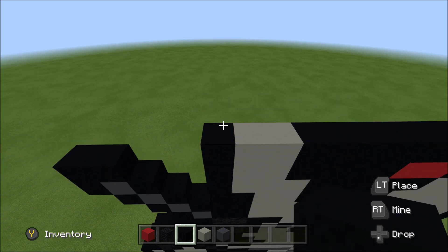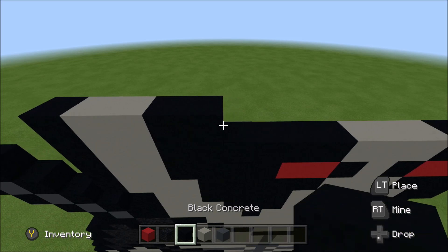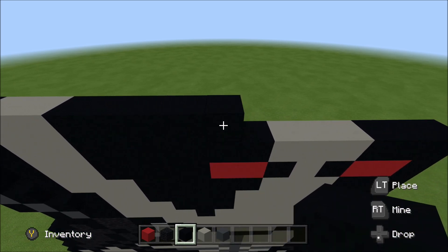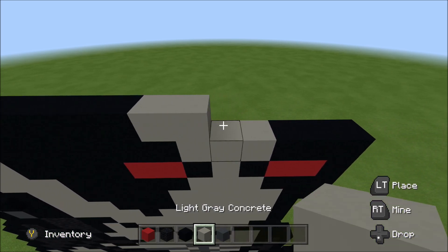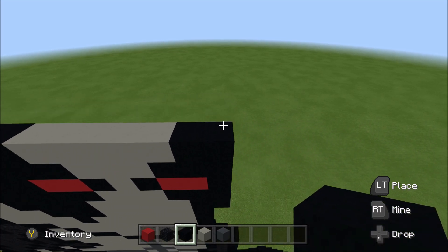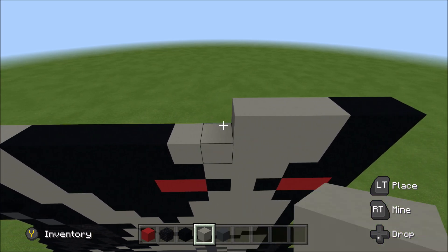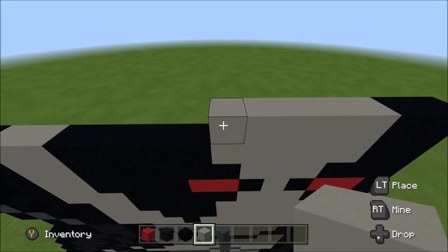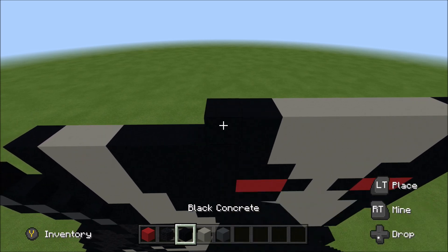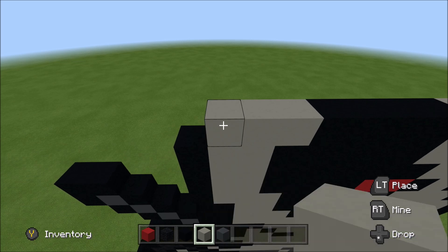Above that black you just placed, build up with a black. To the right of it, add two light gray, five black, five light gray, and then two black. Above that black, build up with a black. To the left of it, add a black, five light gray: one, two, three, four, five. And then four black: one, two, three, four. Three light gray, and then a black. Move up. Move in one space from the left. Above this light gray here, build up with a black.